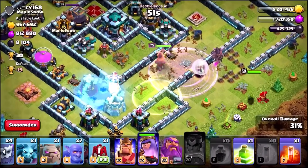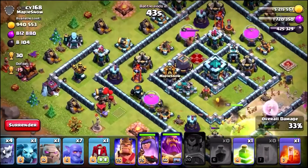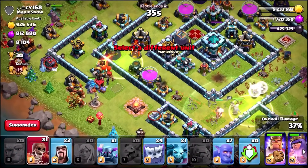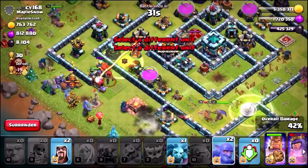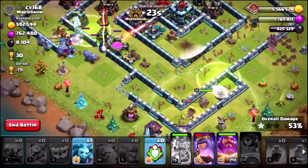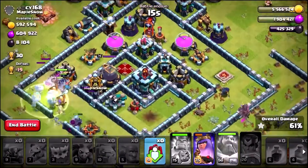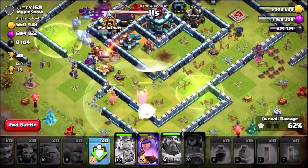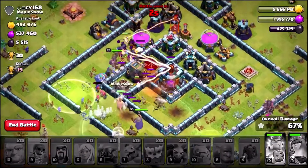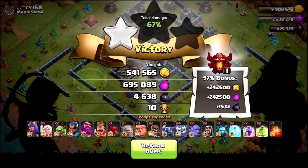We're dropping the rage spell and a freeze over the single target inferno tower, getting the Grand Warden in to try and save the Archer Queen ability. The queen is doing a really good job taking out buildings, but we're almost out of free spells. With only 20 seconds left I didn't realize how long I'd been talking — we had to dump everything in, pop the queen ability, and still only managed about 1.3 million plus a 97 bonus.